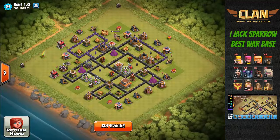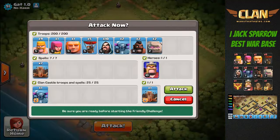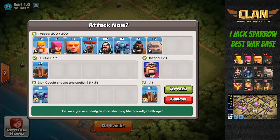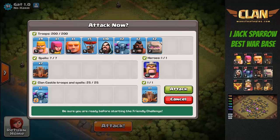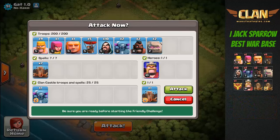To take on this base I'm going to use my most favorable troop composition: the GoWipe attack strategy. Here are the spells I carry for this attack — no rage, no heal, only earthquake spells, eight of them total.